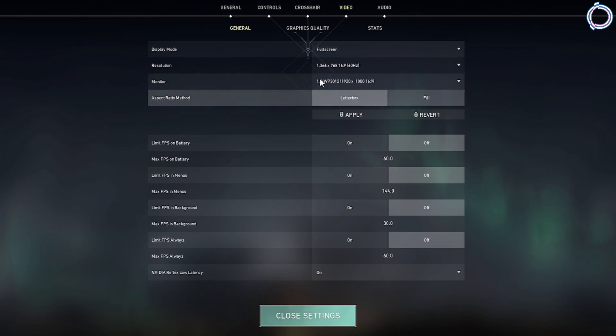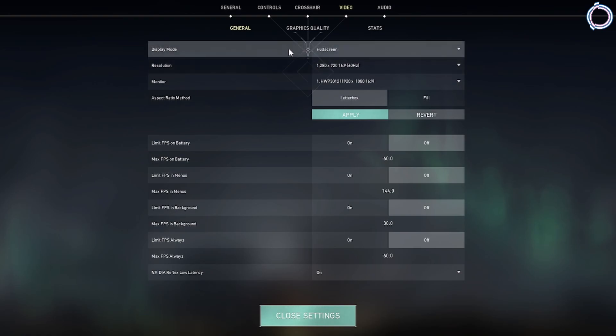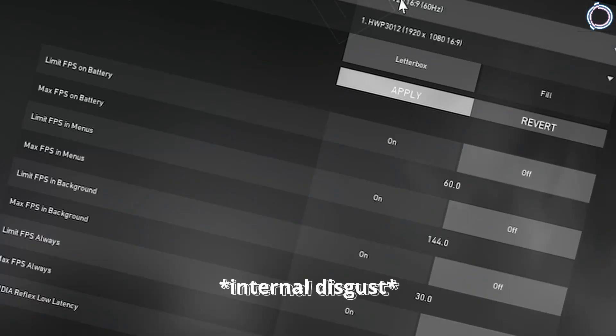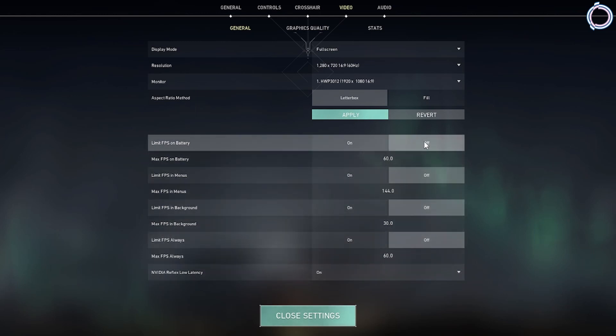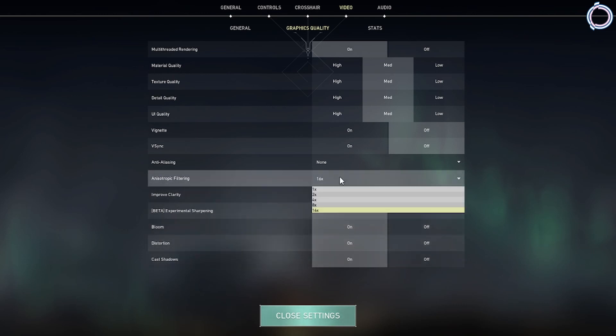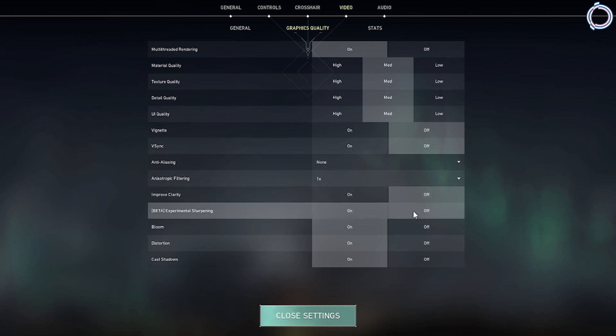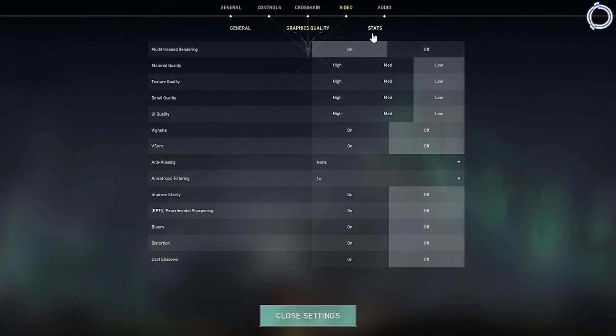Now go to Video. Under General you will see all the resolution options — you can set it to 1280x720 since this is 16:9 and will be full screen with no issues. FPS limit should be turned off. Set the display quality to 1x, turn all the graphics quality settings to Off or Low, and make sure Multi-Thread Rendering is turned On.